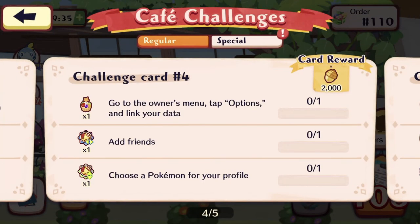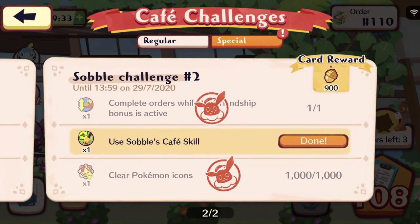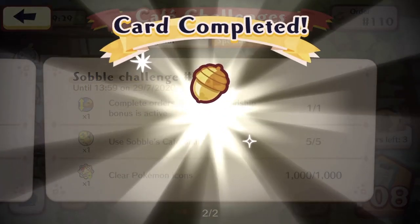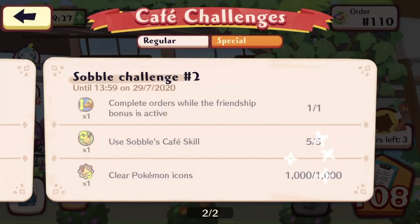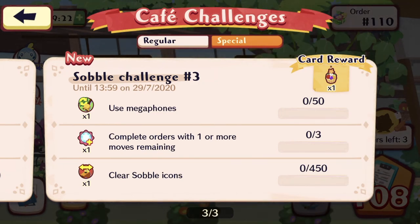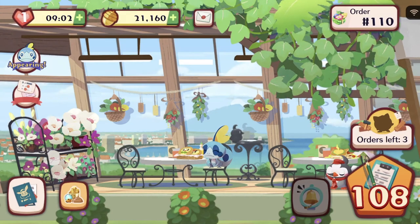We cleared the mission. What's next? We're going to try to get more acorns for future retries — use the megaphone. We need Starly's help though. Complete orders with one or more moves remaining — that's not too difficult. Clear Sobble icons — we need to use Sobble. That's going to be tough — 450 icons though.